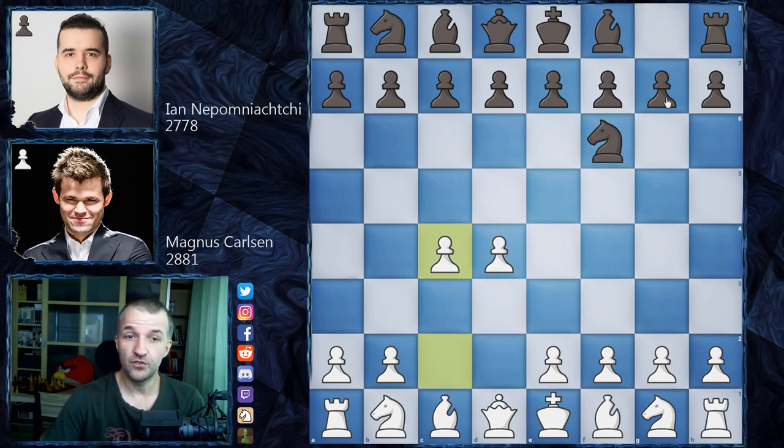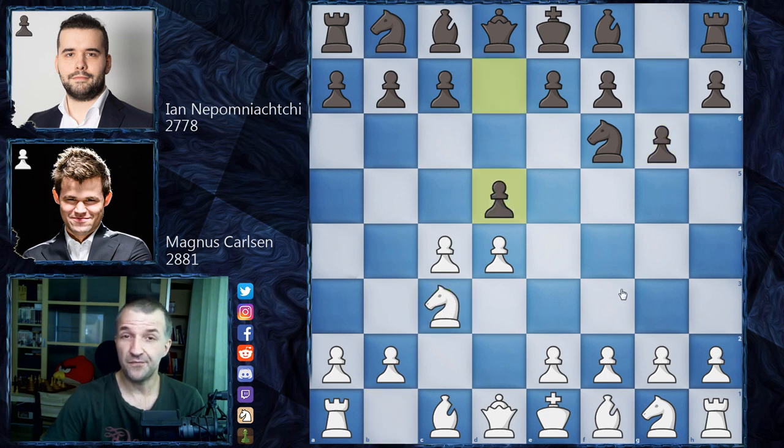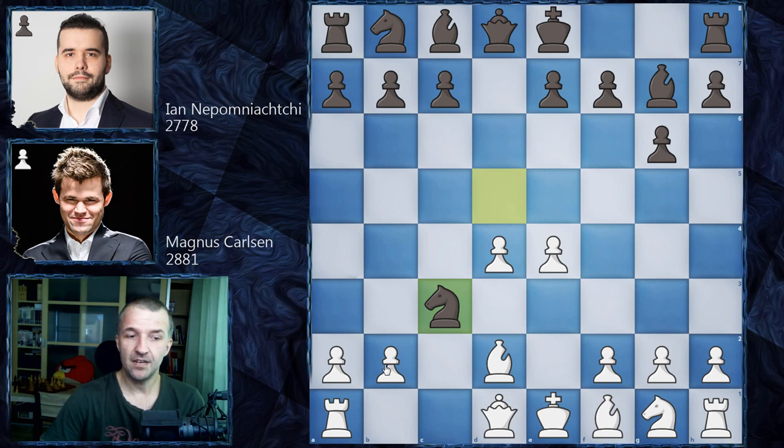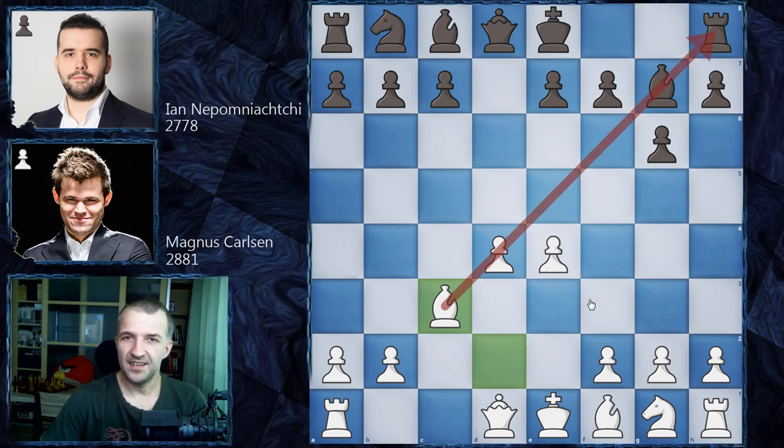We have Nc3 and d5 — the Grünfeld Defense again. After c takes on d5, Nxd5, Magnus didn't go for e4 immediately but rather Bd2 first, and after Bg7 only then e4. Now after Nc3, Magnus took with the bishop instead of the pawn. This bishop is actually opposing the dark-square bishop of black, which adds different ideas on the board.